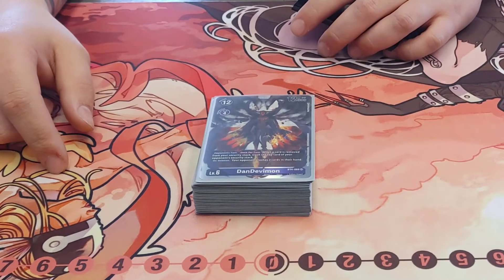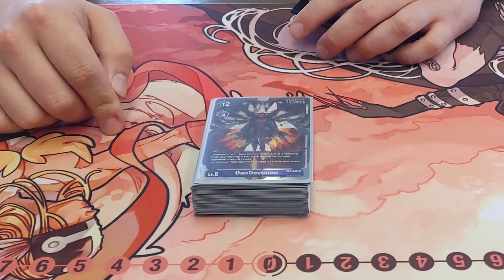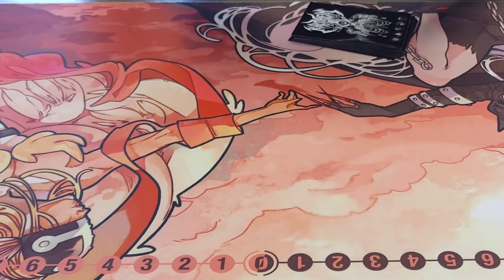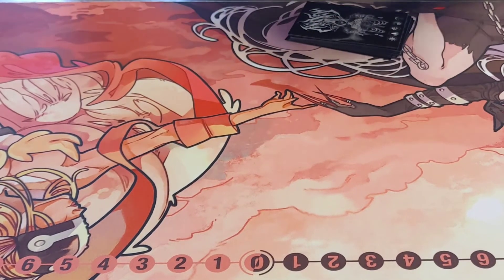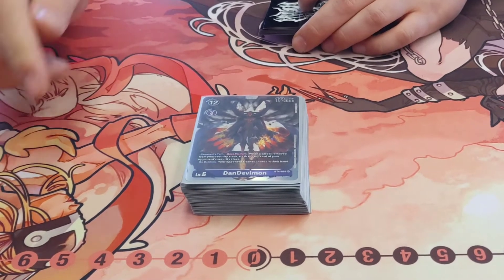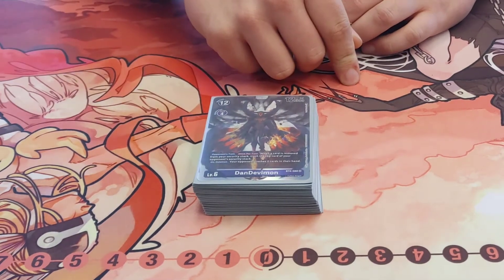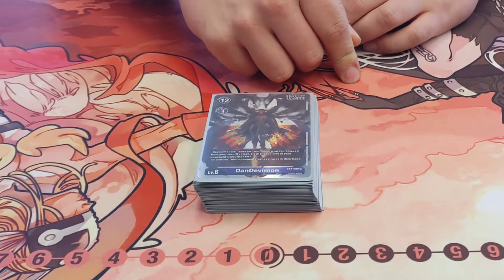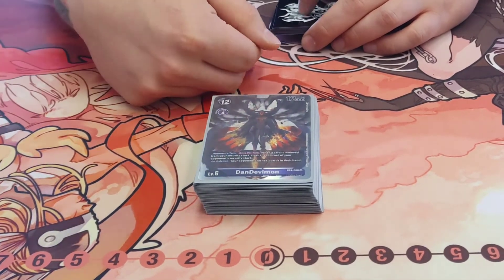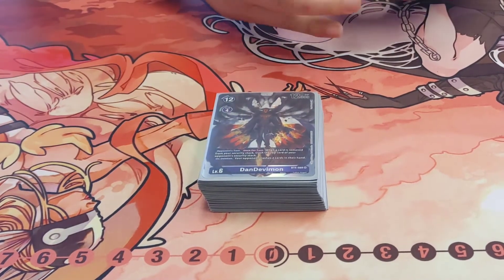Against an Imperialdramon player, they swung into my security and I blocked with a Demi-Devimon, putting the Demi-Devimon into the trash, then played the DanDevimon on my opponent's turn because of the On Deletion effect. My opponent swung again and trashed up their security. They only had two left and I had three attackers, so it was just game after that.